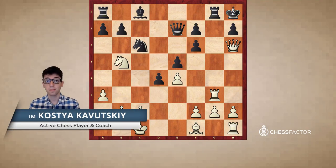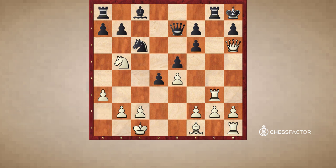Hi folks, this is International Master Kostya Kovetsky and today I'll be doing a video on the tactical motive known as deflection. This can often be called attraction as well. Basically, the deflection tactic is when you try and lure an enemy piece away from a certain role, either guarding a key square or guarding a specific piece. These two tactics are often confused for one another but in fact are quite different.